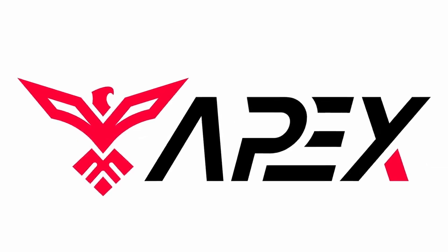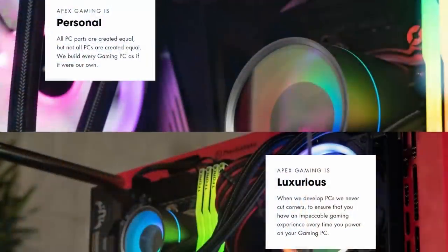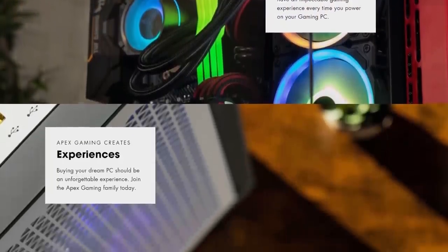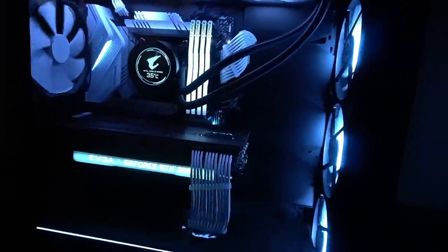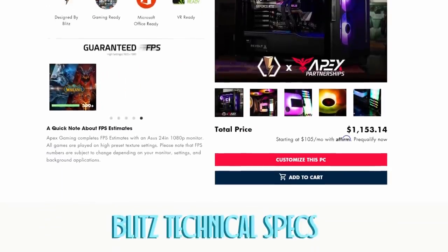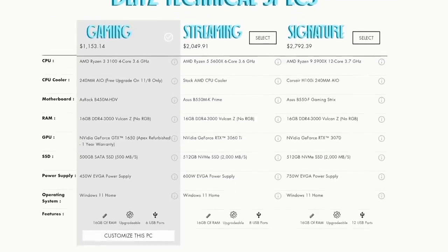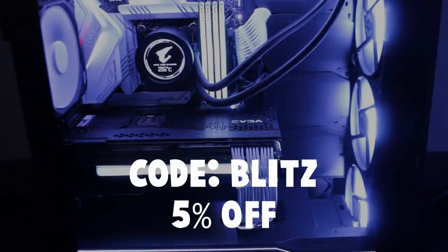I'd also like to thank Apex Gaming PCs for sponsoring this video. It takes a good, high-quality PC to record and edit videos. That's why I partnered with Apex to build the custom PCs I use every day. I usually build my own PCs, but it takes a lot of time to build, troubleshoot, and order parts. Apex and I have designed a custom line of PCs specifically for us Blitztopians. They'll build your custom PC and ship it directly to you. Click the link in the video description and use discount code BLITZ at checkout for 5% off.